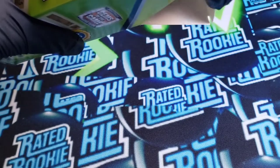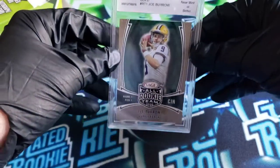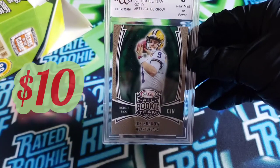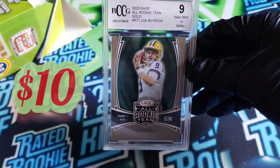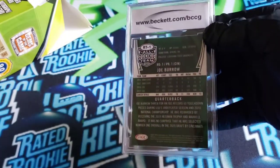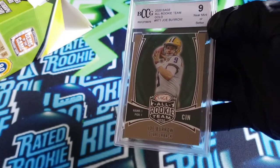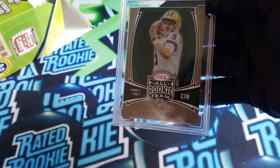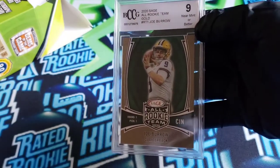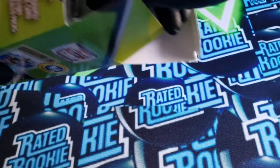We'll just start off with the graded card. We got a Joe Burrow graded card. This is a 2020 Sage All-Rookie Team Gold — so that's the gold variant. Mint 9 Joe Burrow. That's cool. He's a decent player. Could be worse, definitely. Could be a better card; I don't know if Sage is really all the rage, but not bad.